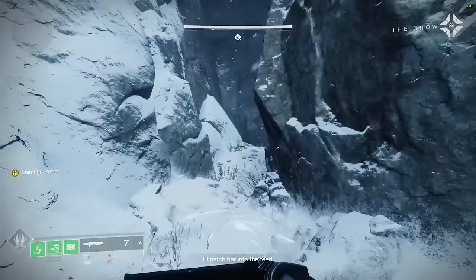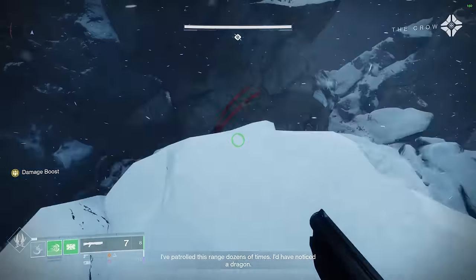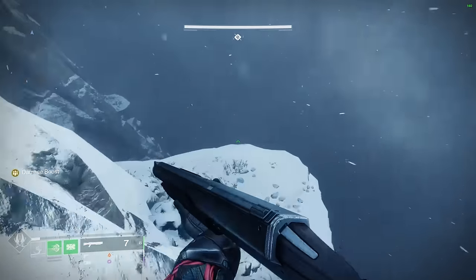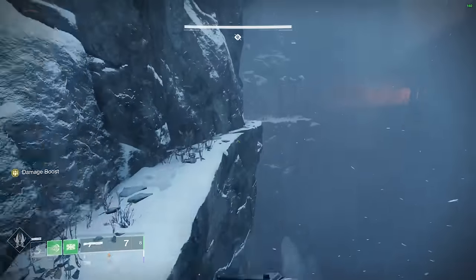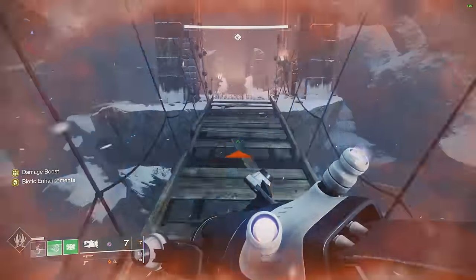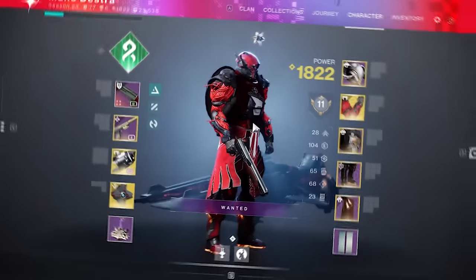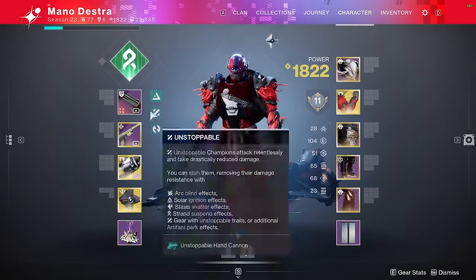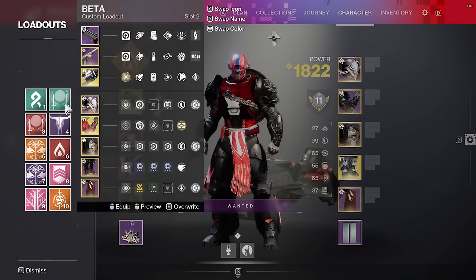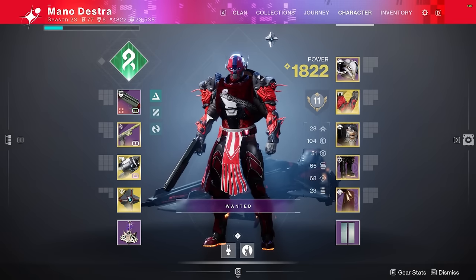Here in this video, we'll just be covering the strategies that you need to know to Solo Flawless this dungeon. To save time as you're practicing through your reps, just follow the path that you see here on screen and don't fight any of these enemies — you can literally just run right by them. If you're using Strand, you can just grapple hook all the way across the bridge and head to the first encounter. For each one of the encounters, I'm going to be showing you the build that I used and then offer suggestions of other things you might have in your inventory.